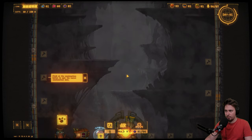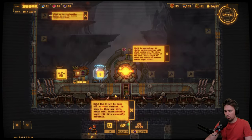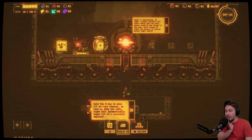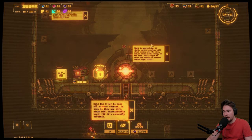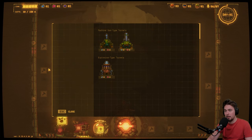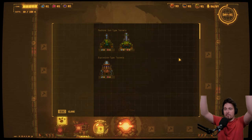Hold the R key to make all workers retreat — as soon as they are safe, night will automatically begin if it's currently daytime. Night is approaching and various monsters will start coming into the mine, dreaming crazy by the energy of the core. Don't forget to order workers to retreat before night starts. Oh my god, we have no defense — they are coming from above!